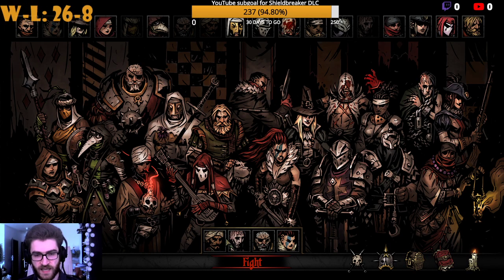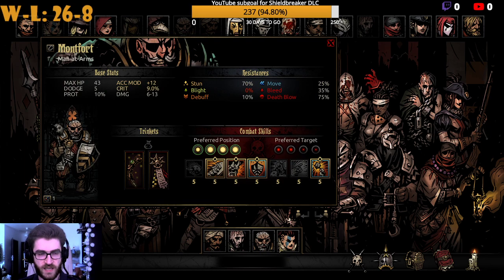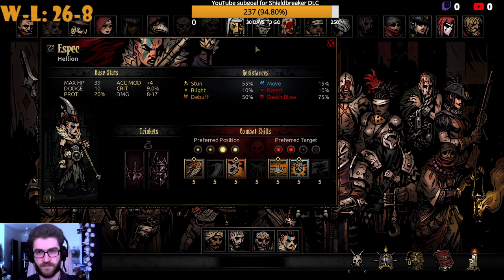What you can see here is my current composition, which is the Occultist, the Abomination, the Man-at-Arms, and the Hellion. They're doing an excellent job because they do a lot of stress damage, they have a lot of utility, they are very mobile, and they allow you to shift your opponents and move them around a lot. That's basically a very, very strong composition.